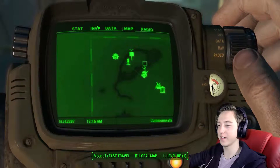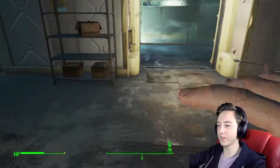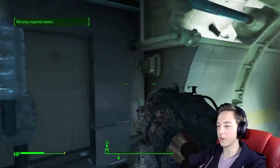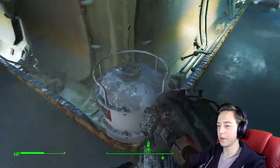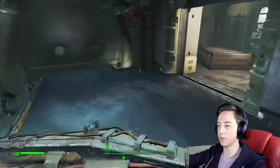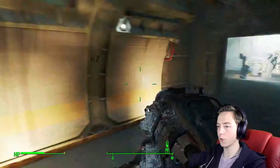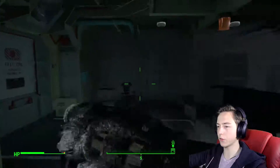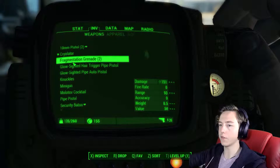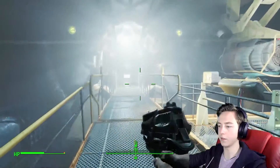Now, look what we have... We have the Cryolator. But we don't have any ammo for it. Wait. Where do we get the ammo from? Now, we're just going to carry on with the story for a bit. I don't want to do too much crafting right now, because we don't really have much to do. We don't have any weapons, any ammo for the Cryolator yet.